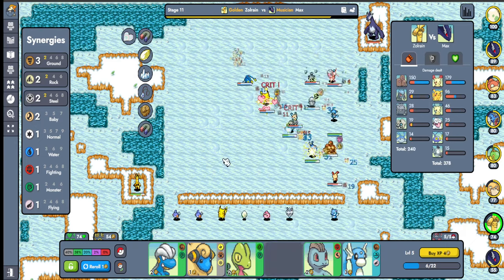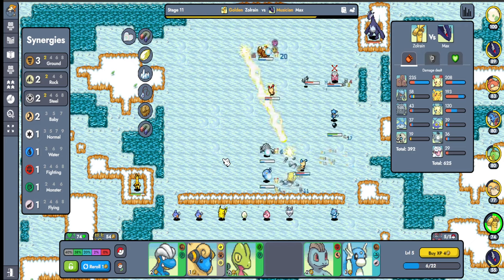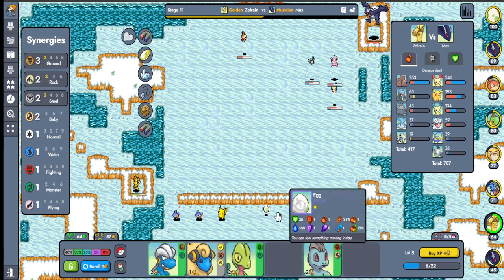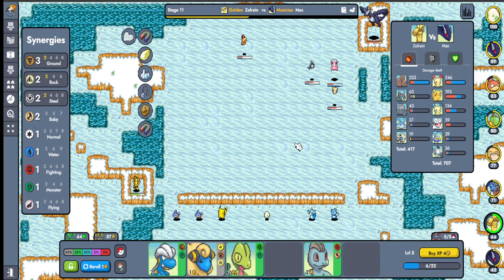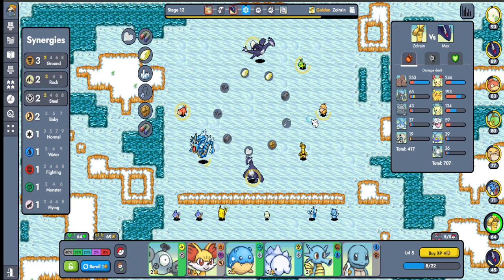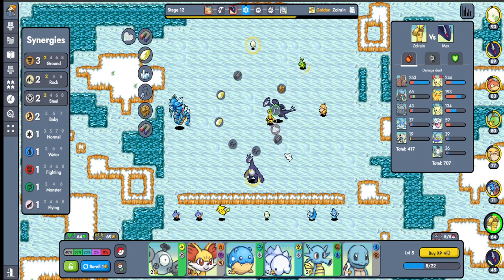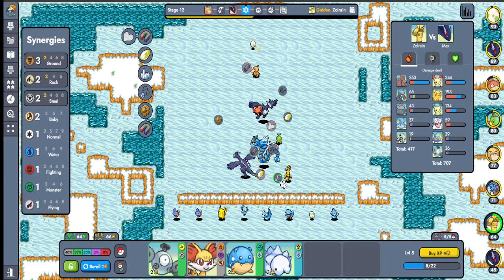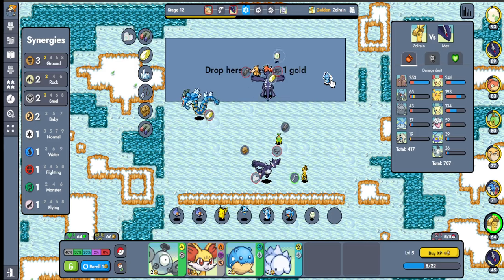I will actually get this Pikachu now. We're probably still gonna lose but that's completely fine. I'd like a Remorade — that's the one thing I wish we could have. Remorade would be fantastic because we need to make the Baby evolve — we need Remorade to get a Mantyke right, which would help us a lot. Let me make these two right now and see if I can get Water synergy while I'm at it.